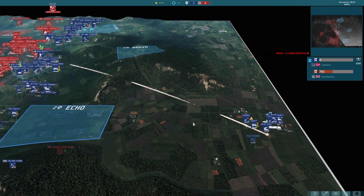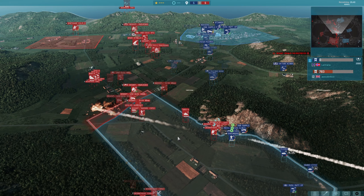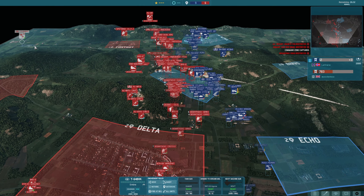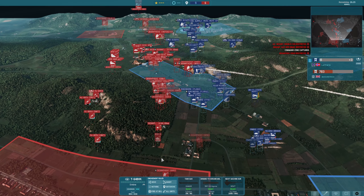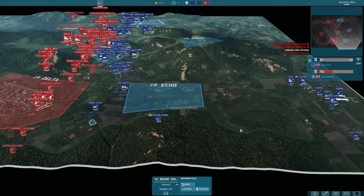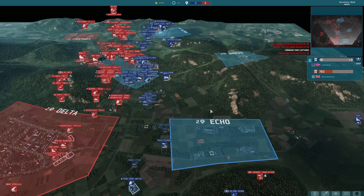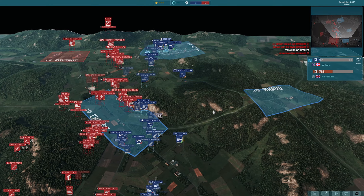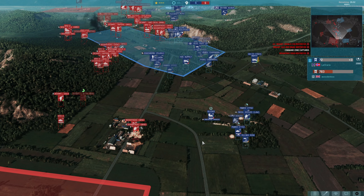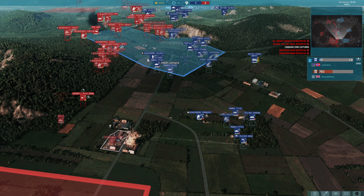Very nice — got a good hit, killed the command that was at the back there. Immediate purchase of a T-64 BVK — I knew that was going to be the choice. If it's going to be artillery spam, then you need something that can take a few hits, and it's got to be a tank. I think we might now see that command try and move into this point. A lot of artillery in for Lathans. A bit of a push going on here with some tanks and plenty of infantry moving in on these Desert Nikki — quite a sizable force.